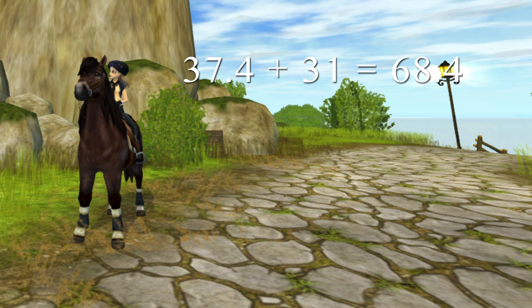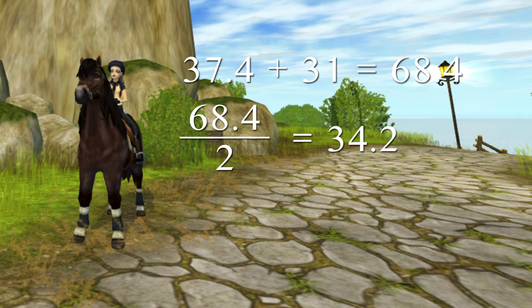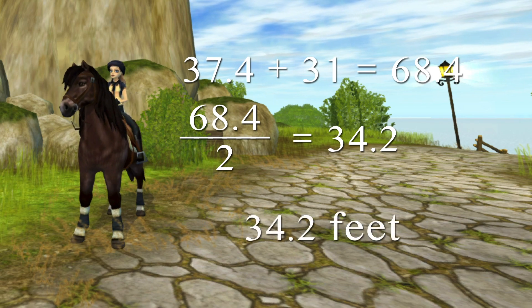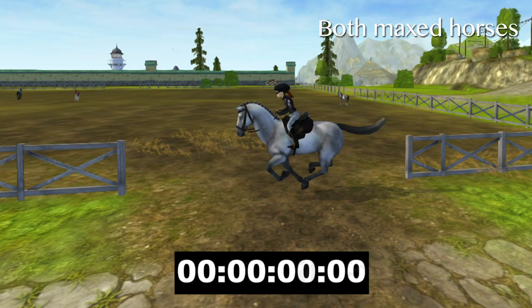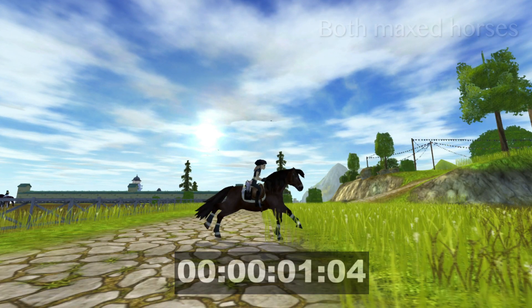Adding that all together gives a distance of 31 feet. Since 37.4 and 31 are slightly different, we averaged those two together — add them and divide by 2 — to get 34.2 feet. That's what we used for this first trial. We're going to run two trials to time how long it takes the horse to run this distance, to try to get the most accurate results we can. Both trials came out to about one second, just a little over.